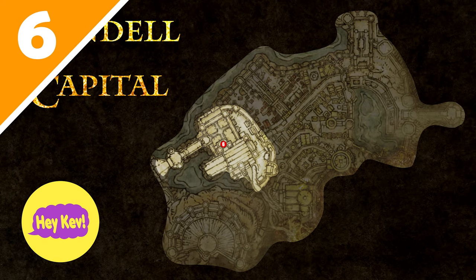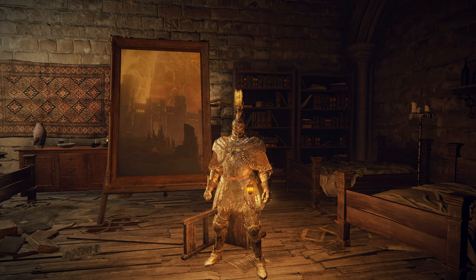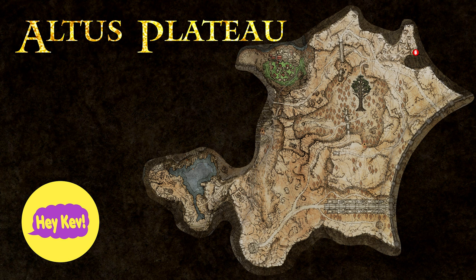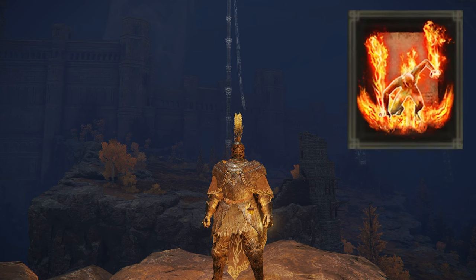The sixth thing we're covering is the painting found in the fake hub area. Go to this painting and interact with it — it will reveal a location where something has changed. That other location is in the Windmill Village. Come here and you will be able to get the Fire's Deadly Sin Miracle.